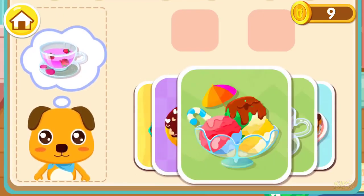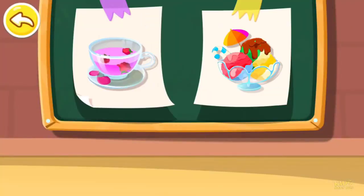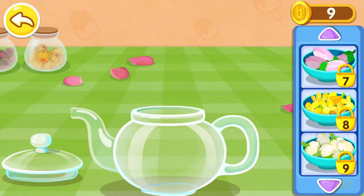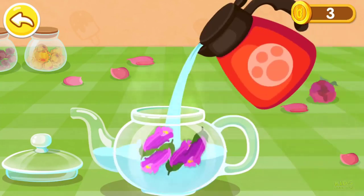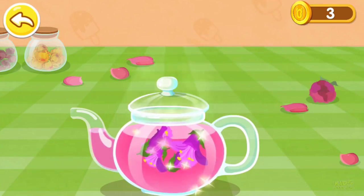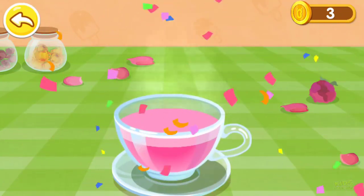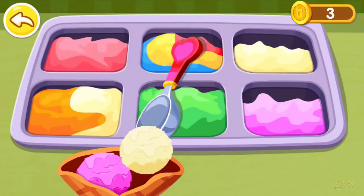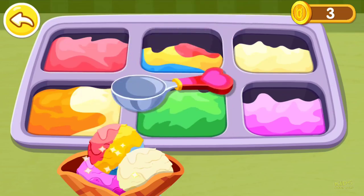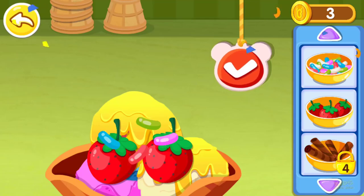I'll have a cup of flower tea. I want to have some ice cream. Let's make it together. The ice cream looks really yummy! Add toppings and it'll taste even better. Add some delicious toppings. You don't have enough gold coins — make some delicious food for your customers and earn more coins. You've made a sweet and delicious ice cream.